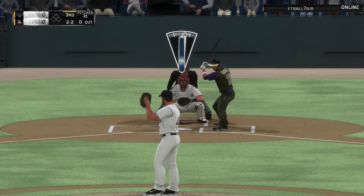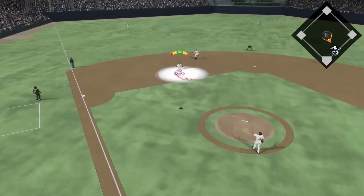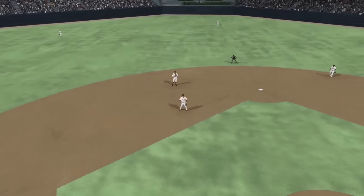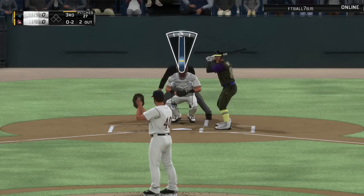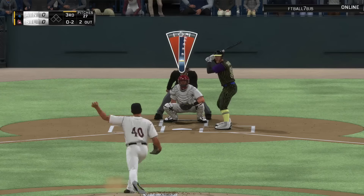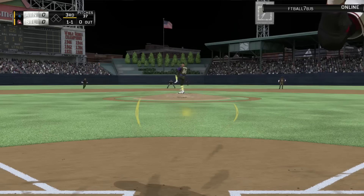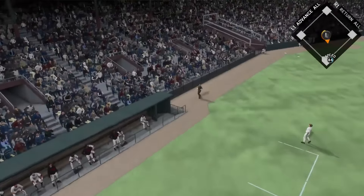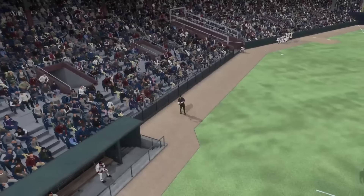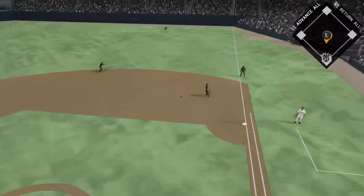Moving into the third inning, on a two-two count I jam my opponent again with an inside slider - that's a tough pitch to lay off, especially when you mix up the fastball middle in with high fastballs and low curveballs. His created player gets out, then Felix Hernandez comes up. I challenge him with a fastball up and in, 93 miles an hour, and blow it by him to end the inning. That sinker really messes up my PCI placement - I have to tell myself to look sinker instead of just reacting.